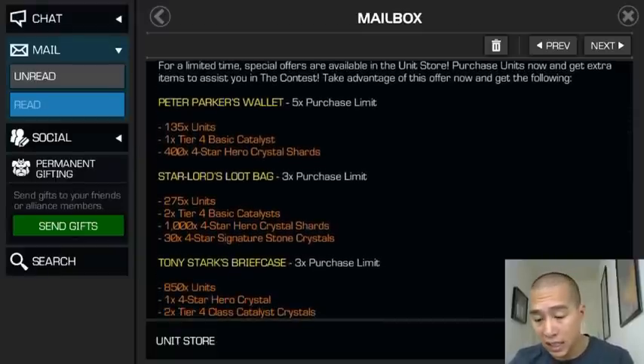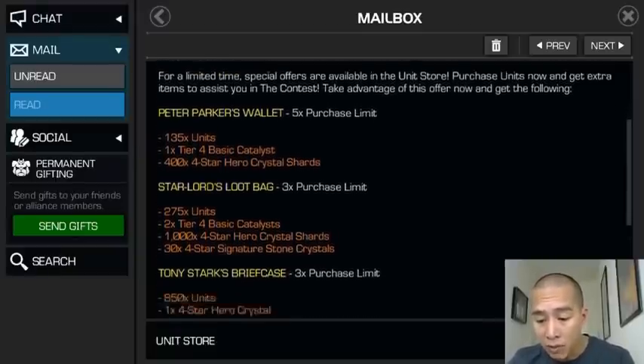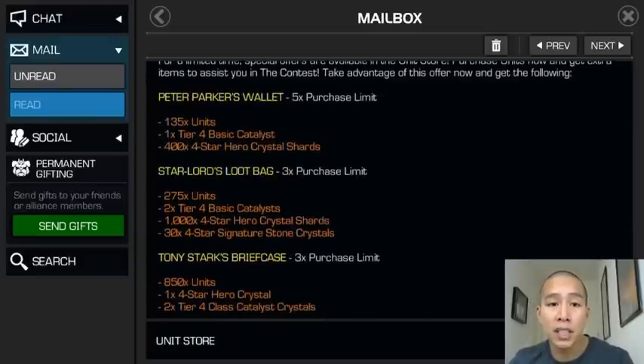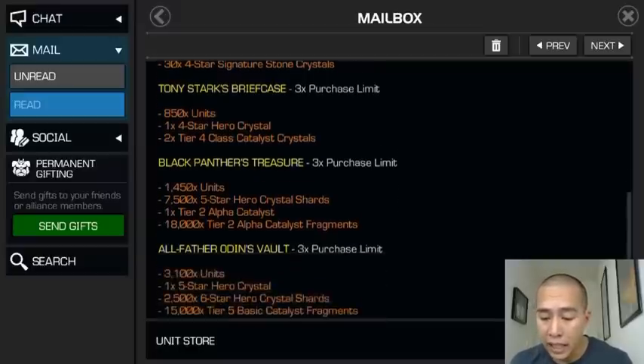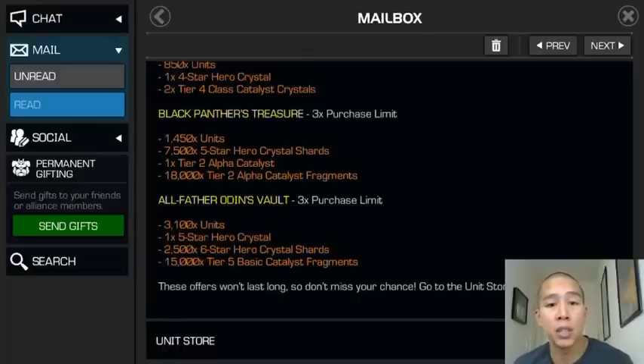Let's move on to what's important - the deals. All the unit offers have some goodies: Peter Parker's Wallet gets you four-star hero shards, Black Panther's Treasure gets tier two alphas and five-star hero shards, and the Odin gets you 3100 units plus a five-star hero crystal, 2500 six-star hero crystal shards, and 15,000 tier five basic catalyst fragments.